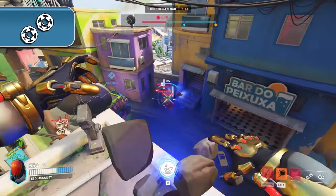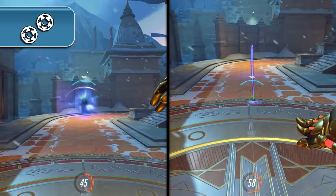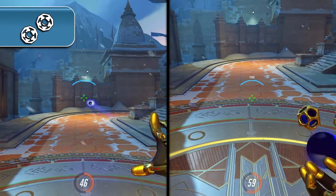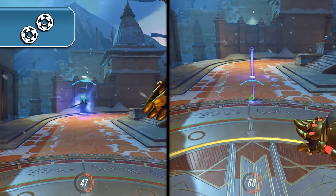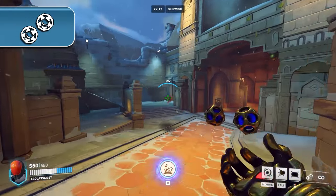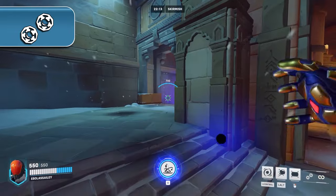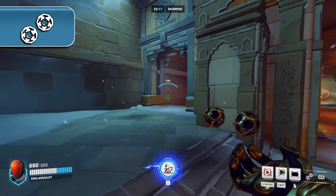There are a couple of cool quirks in how his primary fire works as well. For example, if enemies have a slight distance buffer from you, you can bounce these projectiles against the floor to cause the explosion damage to occur closer to Sigma. Or, as another example, if enemies are around a corner, you can bounce the projectiles into their path for some neat picks.